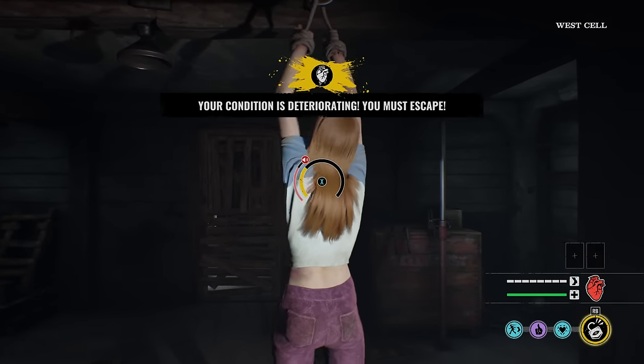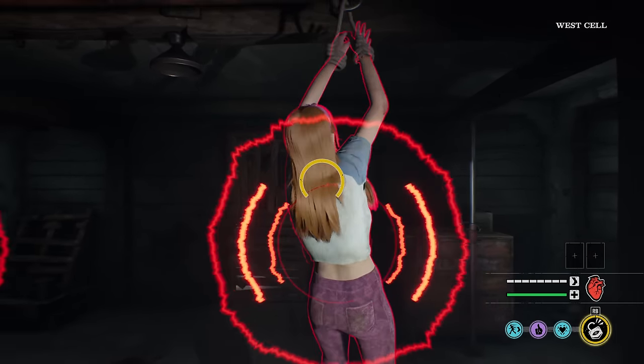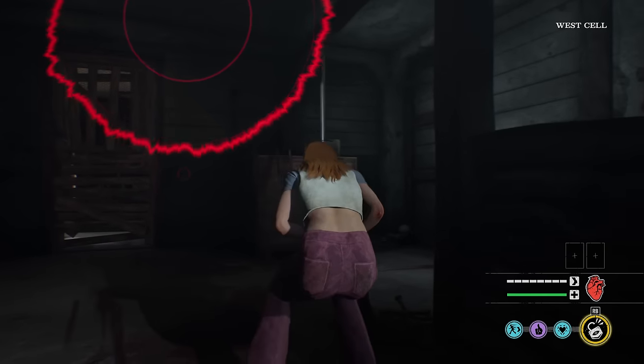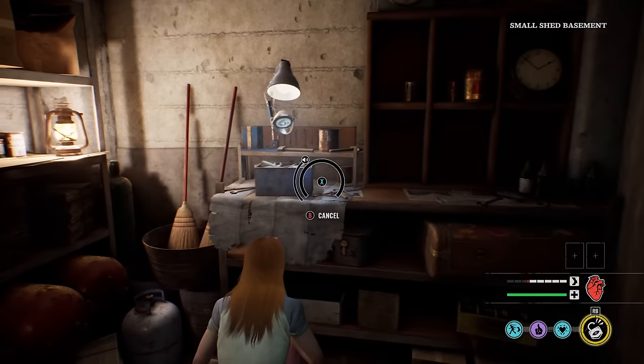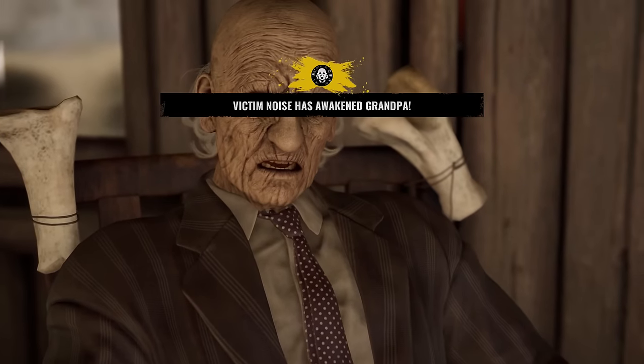Game two. Back on the good old Family House map — well actually this could be the gas station, wasn't paying attention like usual. Alright Connie baby, let's see what you can do for us. Let's see if we can live. Oh we're on the gas station, my bad y'all. Look at me making all the noise in the world to wake up Grandpa. It's breakfast time — Grandpa's gotta eat.